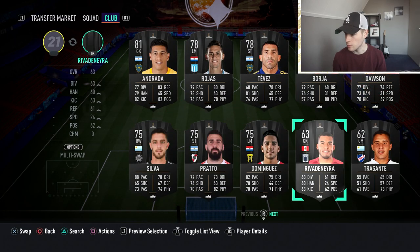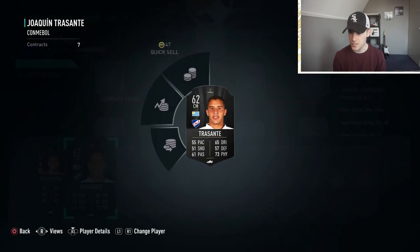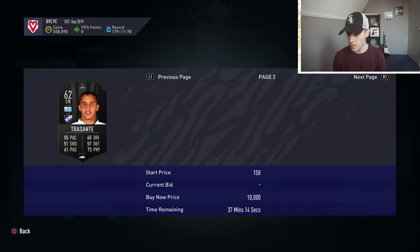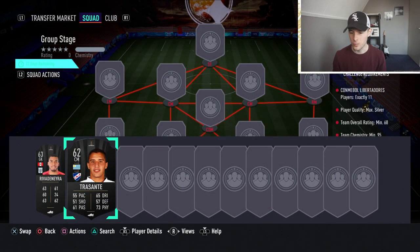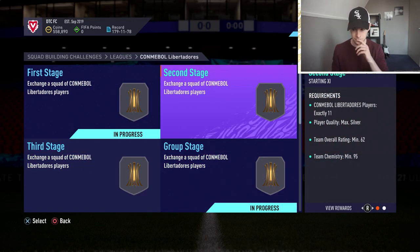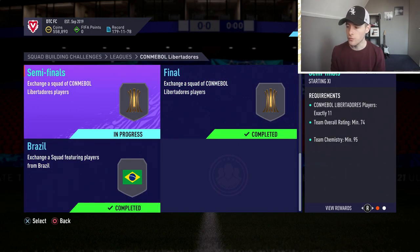Let's check what these Copa Libertadores players are going for — 5,000, 3,000, around 2,800 coins. It is a lot, and especially if you don't have the players and want to complete them, it will cost you big money. This one might cost 30,000 coins just on its own, and if you want to complete all four SBCs it will probably cost around 100,000 coins. That's just too much — don't do that unless you already have the players.